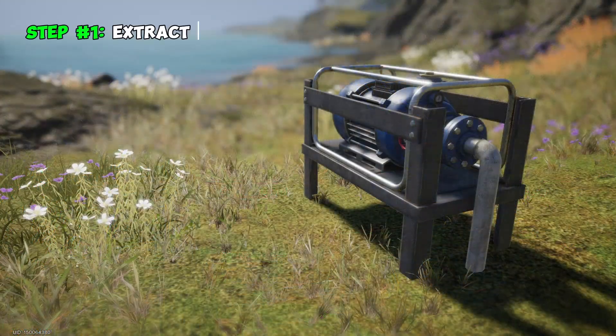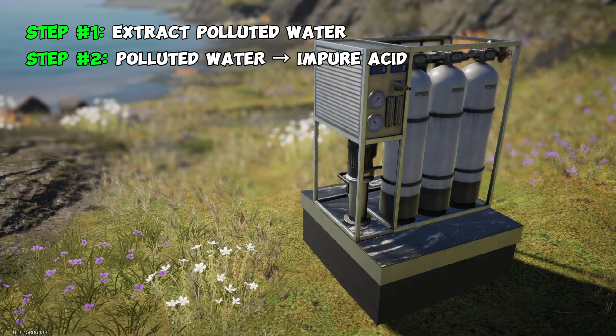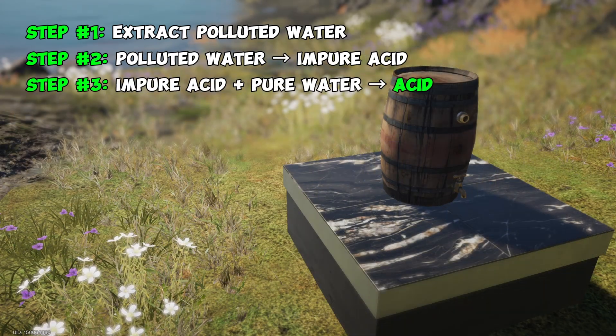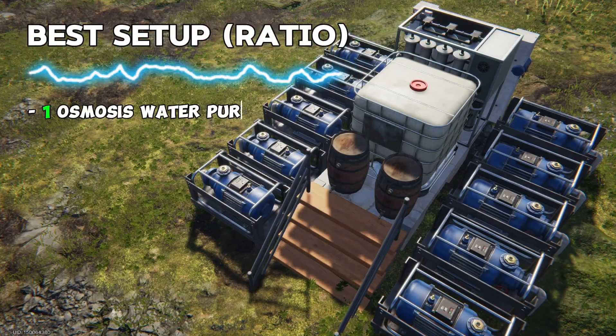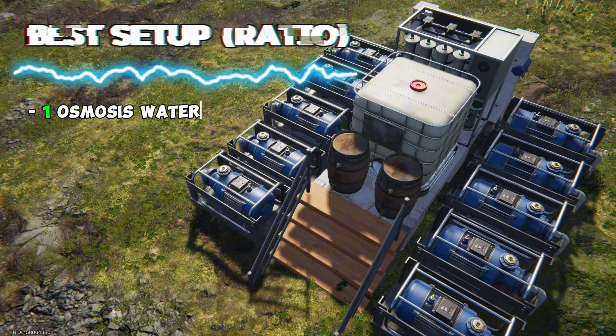To produce acid, we must extract polluted water using water pumps, then convert it to impure acid using the osmosis water purifier, and finally produce acid in brewing barrels. The most efficient setup is 1 osmosis water purifier, 10 water pumps, and 2 brewing barrels.